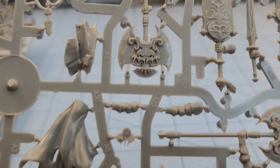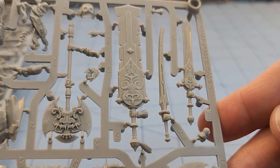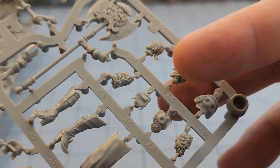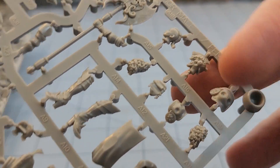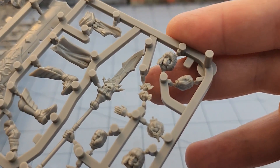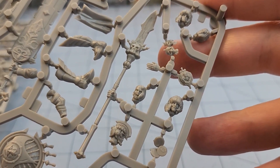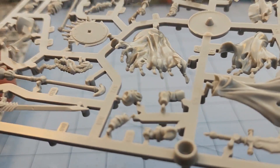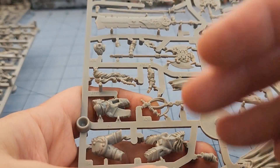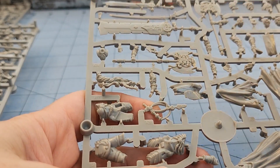If you guys have sprues of it you don't want, by all means send them my way. There's just some neat looking parts here to play with, and a bunch of different head variations. We've got long hair, short hair, and helmets. Just a ton of stuff. They all have the A and B labeling, so you can kind of go from there.